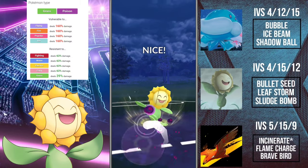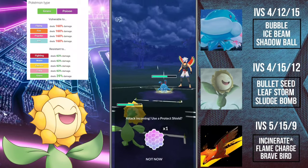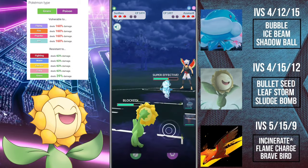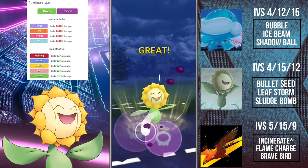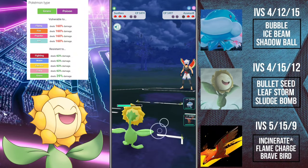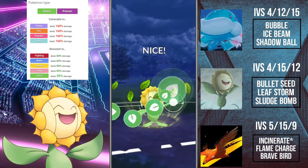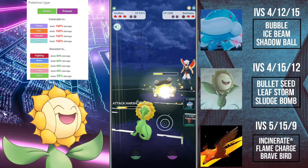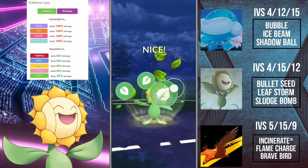Sunflora is a pure Grass type Pokemon, which means it's weak to a lot of things. However, Grass types are really only used as support — they're not going to come in and do crazy damage in the lead, and they're definitely not the best Pokemon to close with because of their weaknesses. What Grass types do very well is hit things in the meta that need to be hit, such as Water and Ground — two types prominently used in Great League and probably the best types in the league next to Steel. Sunflora is not a bulky Pokemon by any means.